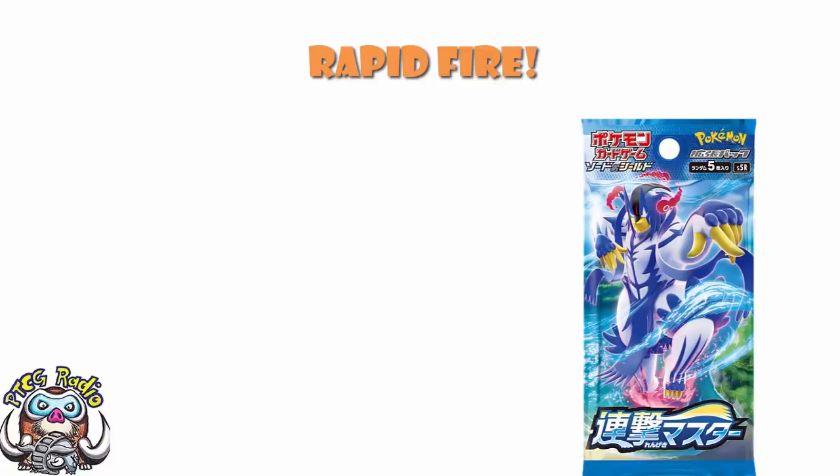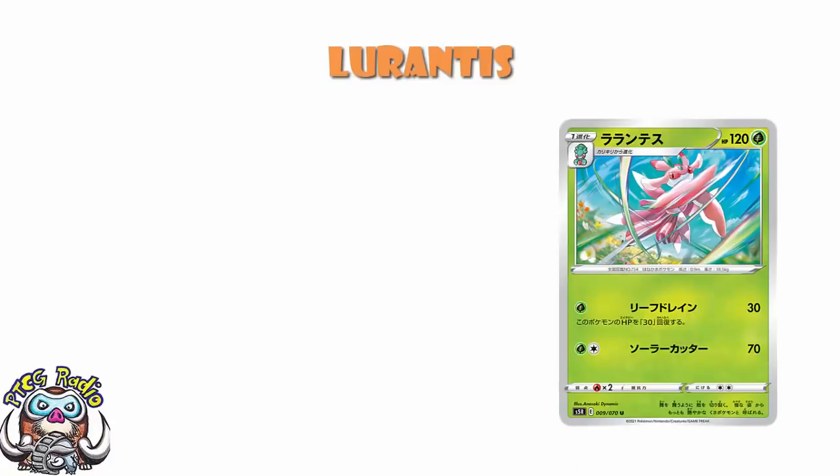So let's start off having a look at Grass, and let's start off with Lurantis. We all love Lurantis, right? Is this Lurantis any good? Well, starting off, we've got 120 HP, which, as I've said quite a lot, there's a big difference between 120 and 130. A lot of Pokemon naturally hit 120 — it's one of the numbers Pokemon just keep printing — so that's not ideal.